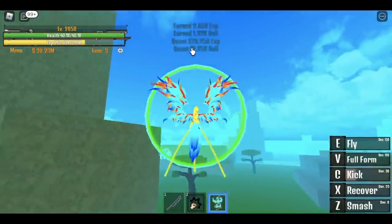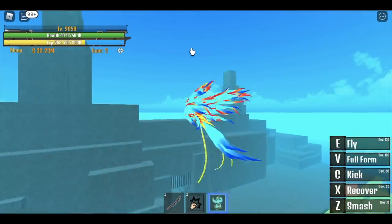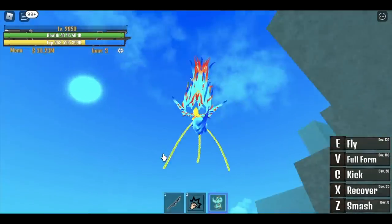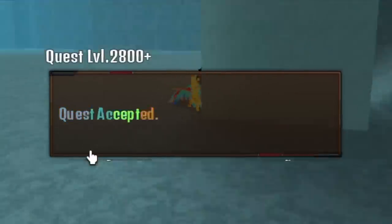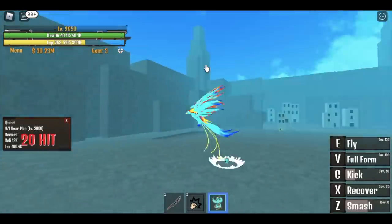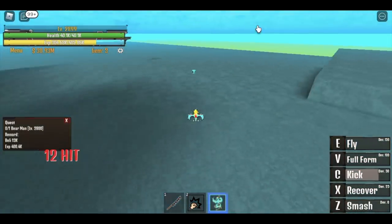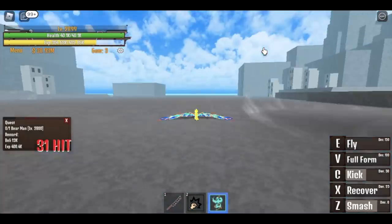When you reach 2,850, go straight to Carseer. This is the toughest mob in the game for me — the Bear Man. I think you need to use two to three sets of your skills to defeat it. The Bear Man is at 2,800, but I start at 2,850 because I hate this mob — it's hard to defeat. It takes three skill sets. Do this until you reach 2,900. Only 50 levels — we dodged the hard part.